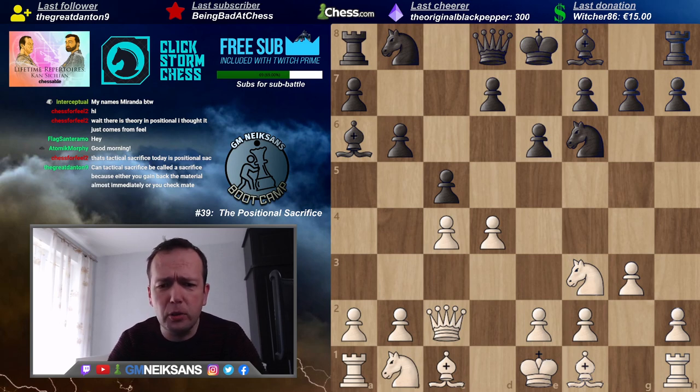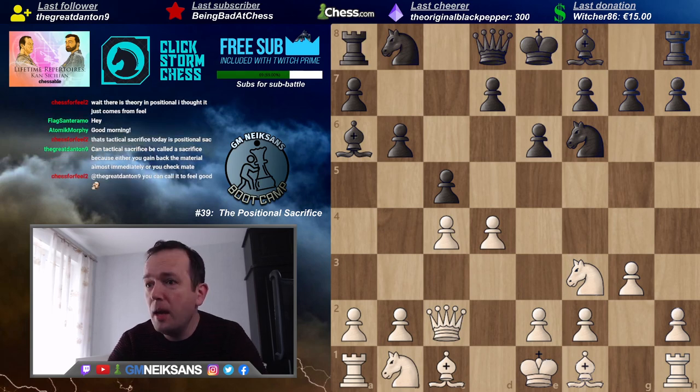Sometimes we sacrifice material in order to get a better square for your pieces — the bishop, the knight, the rook, etc. Sometimes it might be linked with a direct attack and sometimes not. Sometimes you're just happy to position the piece there, thinking long-term that based on your piece activity, the absence of the pawn is probably not going to be so important.